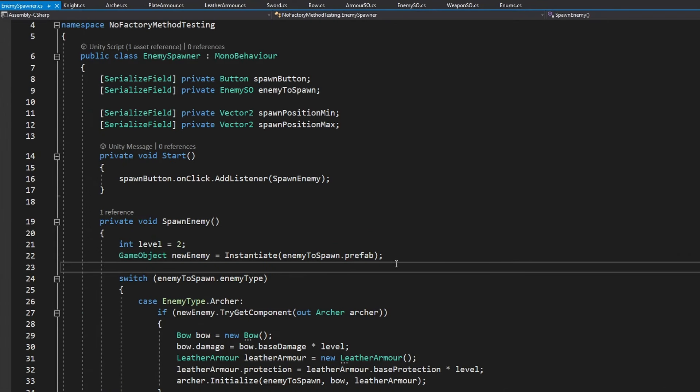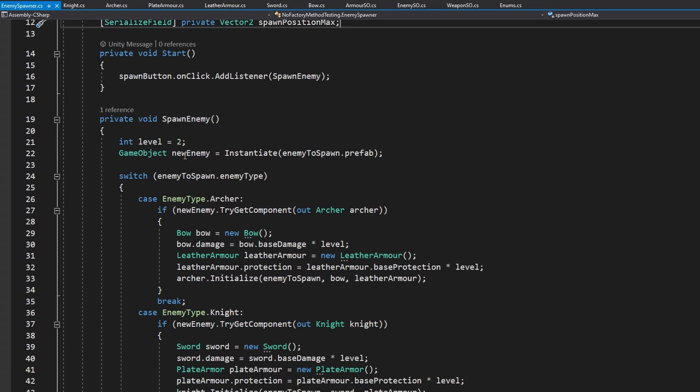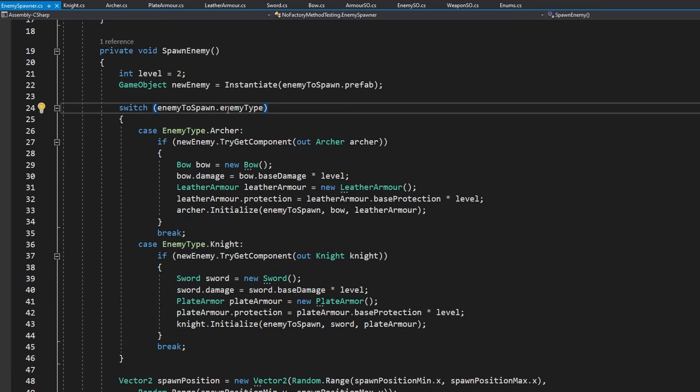The way all of the code is handled right now is that most of it is inside of the enemy spawner, which is just some MonoBehavior script. We have the button to spawn the enemies, then we have the enemy we want to spawn, just some positions, and the area where we want to spawn the enemy. As we are spawning the enemy, I'm just instantiating it from the prefab, and then here is the ugly part which we will change using the factory, because right now we are deciding based on the enemy type, which is stored in the enemy scriptable object, how we want to initialize the enemy, because each of the enemies could have different spawn logic.